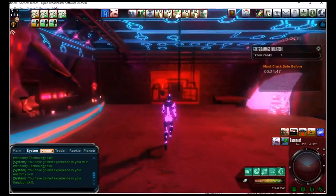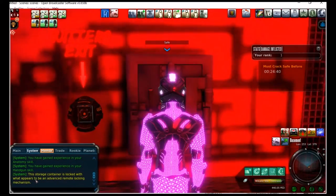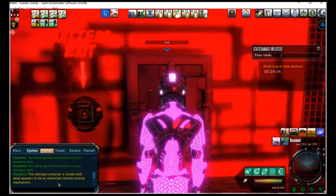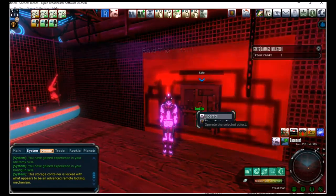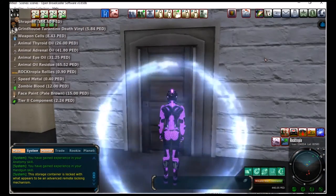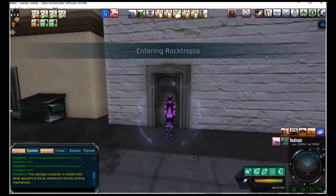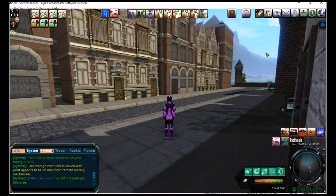To check out of here, you run over here — this is the safe. If you double-click on the safe, you get a message saying the storage container is locked with what appears to be an advanced remote locking system. Right here is the quitters exit button. So you just right-click operate and now we get to raid the safe. 553 ped — that seems to be the number, 500-plus. That's pretty much what you get, and then it kicks you out of the basement. I've heard people only hang out in there for just under an hour and get about the same amount of ped loot, and then you're not spending all the ammo I just spent.